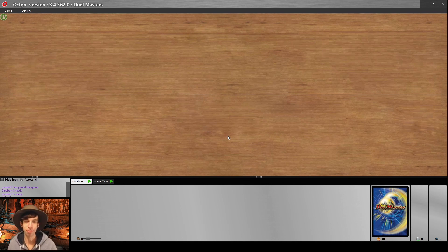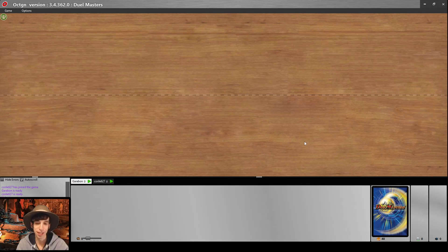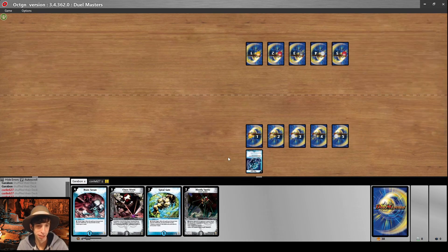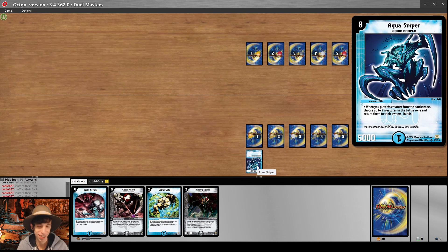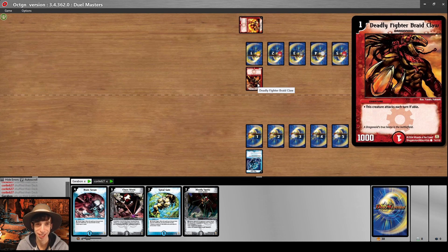Are you ready to play some Evo Crushinators of Doom? I was born ready, Ben. Let's roll the dice and see who gets to go first. I won the roll — do I want to go first or second? Going first feels way better at this point in time, so I'm going first. We put Aqua Sniper to mana and end the turn. Here comes Deadly Fighter Braidclaw — he's hungry for some shields! We run out a blocker. At least it's one that dies when it battles, otherwise my Deadly Fighter wouldn't be looking so hot. We send Corile to the mana zone.